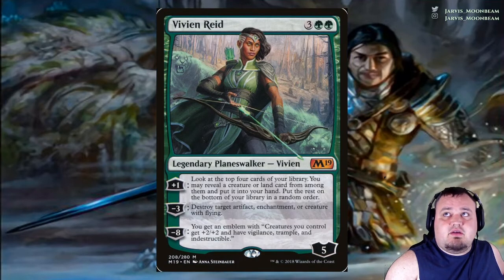Vivien Reid costs 3 green green. Look at the top 4 cards of your library; you may reveal a creature or land card from among them and put it into your hand — put the rest on the bottom in a random order. Minus 3: destroy each other artifact, enchantment, or creature with flying. Minus 8: you get an emblem — creatures you control get +2/+2 and have vigilance, trample, and indestructible.